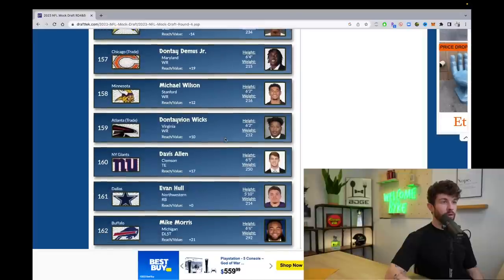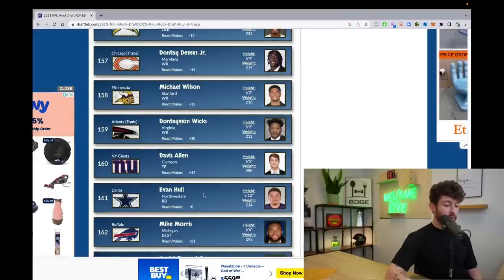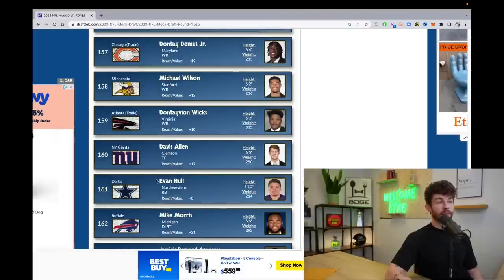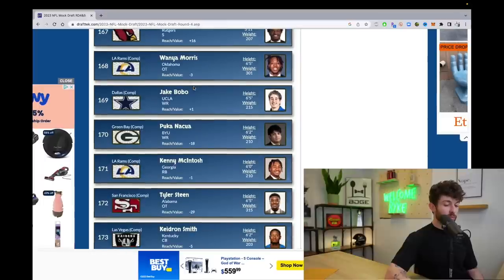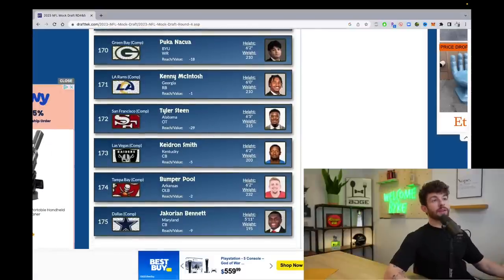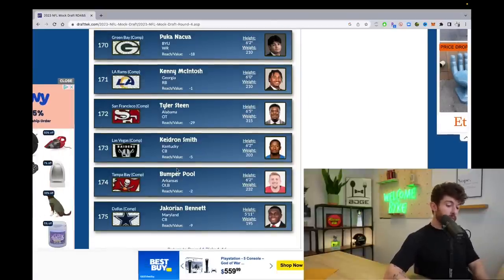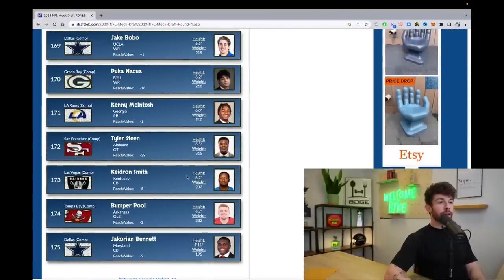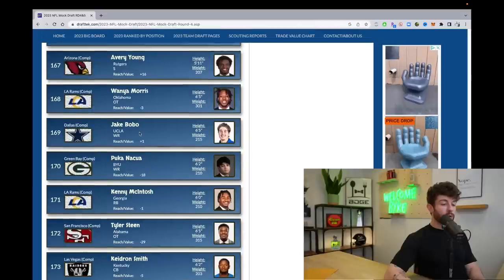Sean Tucker to San Francisco is actually interesting — he's wildly explosive, could play a Raheem Mostert-type role. Elijah Mitchell will be a free agent after next year, so Tucker can come in and take that role. Michael Wilson is getting some hype as a great route runner — could be an Adam Thielen replacement in Minnesota. Evan Hull to Dallas — Dallas could be interesting since Zeke will need his contract restructured and Tony Pollard is a free agent. Kenny McIntosh to the Rams — with Cam Akers a free agent next year, I'd spend a mid-third-round rookie pick on him.